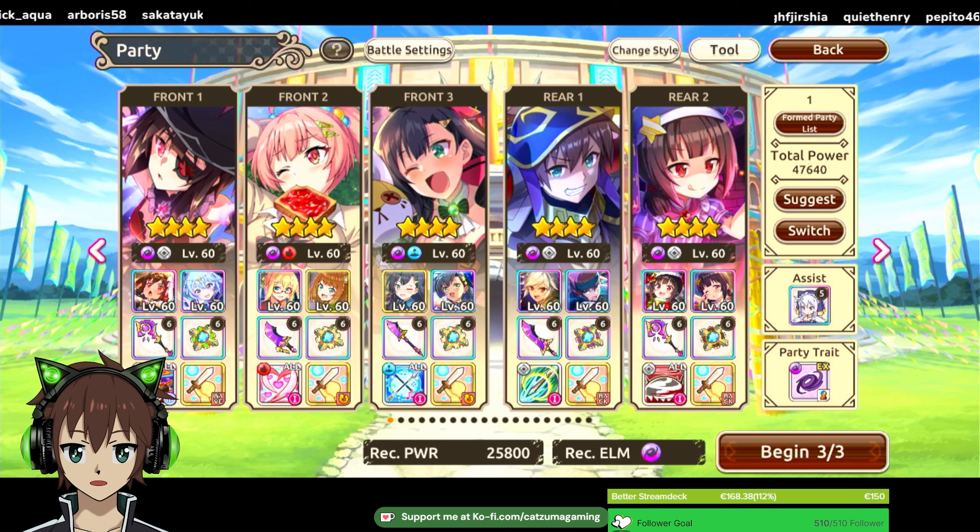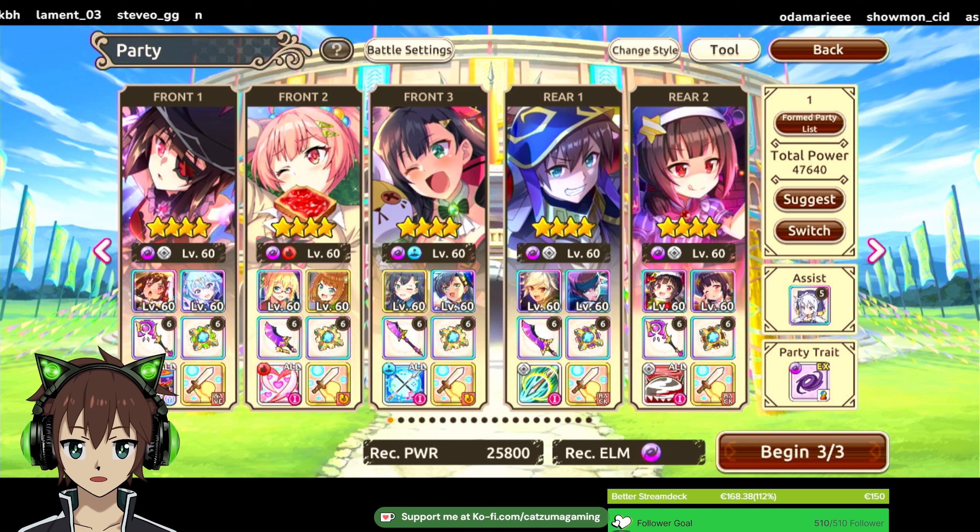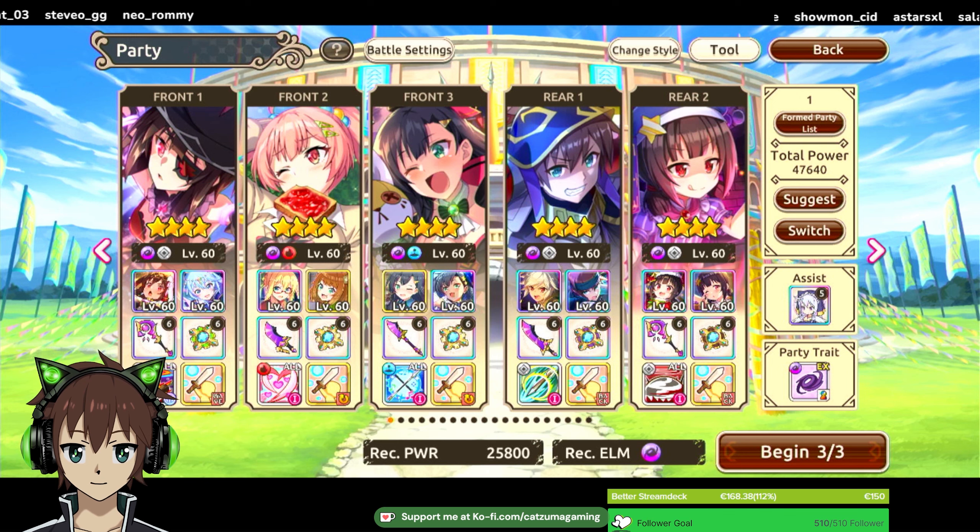We're starting off with Forbidden Mimi — no one's surprised. You just want to get her ultimate off ASAP, preferably before the boss casts his magic attack damage reduction. Even if he casts it, her ultimate damage is not dark, so it doesn't matter too much, but you kind of hope you can do it before.